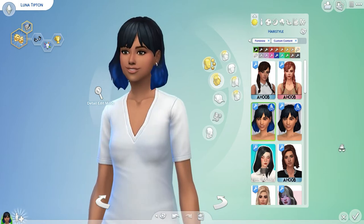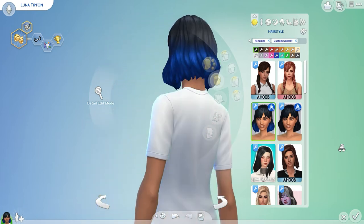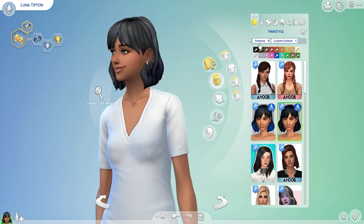Then we got a cute little bob. This is part of the Pufferhead pack - I will have this on my Tumblr page for sure. This one you can have the tips of your hair dyed, and this one is just the basic EA.